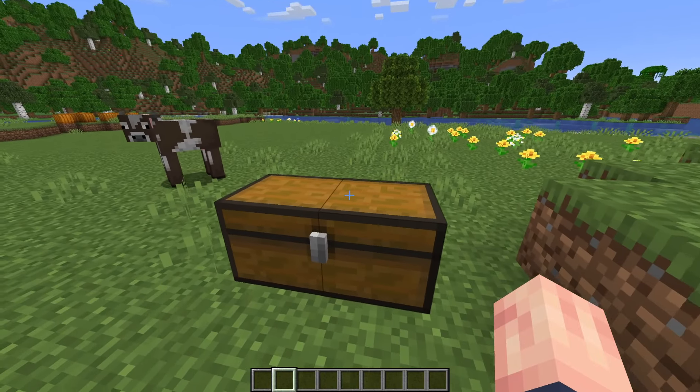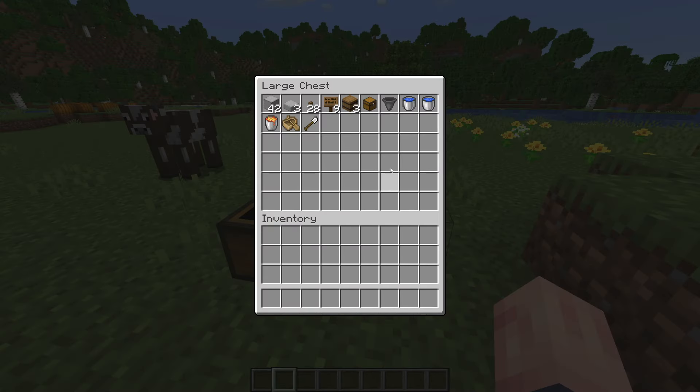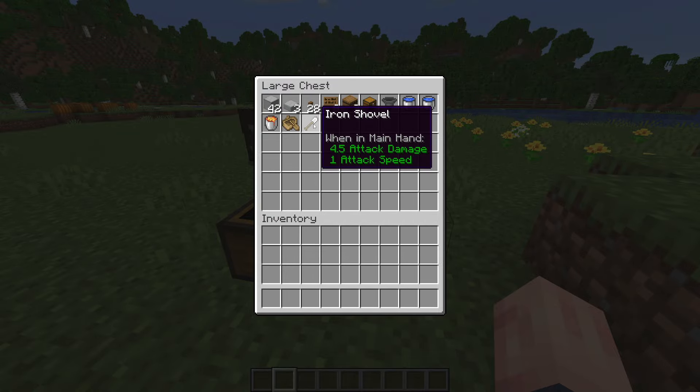So once you have your flat area picked out, here's what we need to build this: some blocks, any type of slab, buttons, signs, three of any kind of workstation that a villager can use — these can be smokers, fletching tables, or barrels like I have here. Also a chest, hoppers, water, lava, a boat for transporting villagers, a zombie, and a shovel.